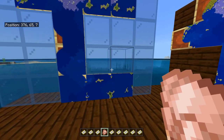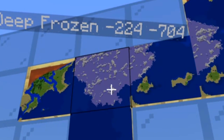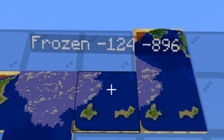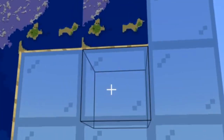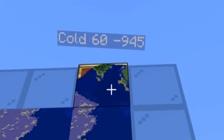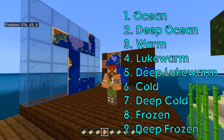Just in case you're a visual learner, here's the path in the game that we took: we started from the spawn, went to Deep Ocean, up to Warm, then Cold Deep, Cold, Deep Frozen, regular Frozen. Then we go right to Lukewarm Deep, then Lukewarm. Then we head up to Cold again, and finally travel all the way back to the regular ocean.